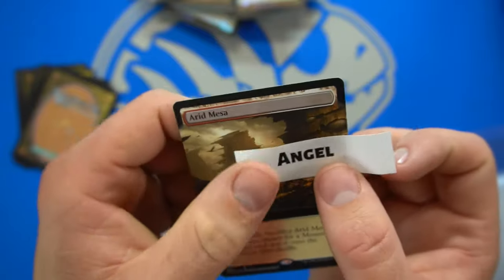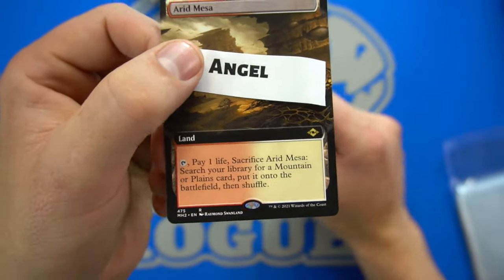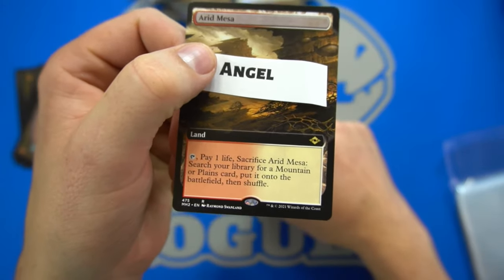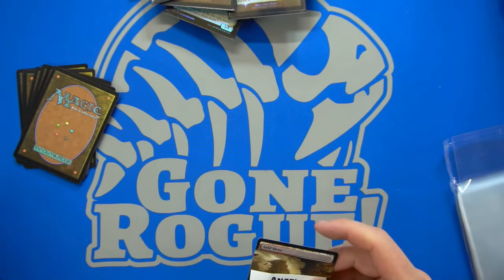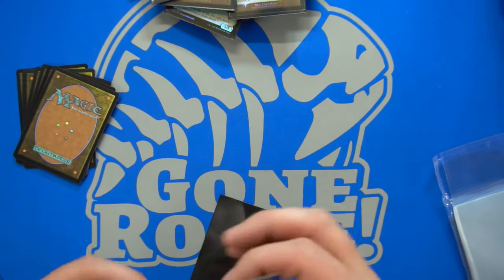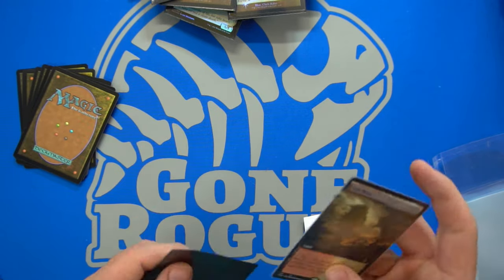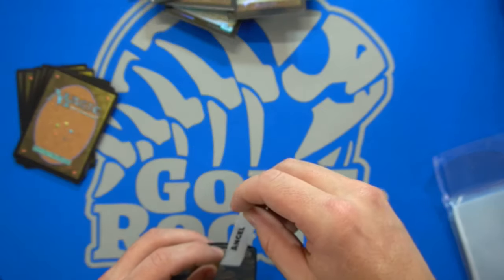Oh — Arid Mesa for Angel! Look at that, there's our second one! Arid Mesa for Angel — or Anjel, don't know how you say your name. This one's a full art and it is pretty. That is a good card. Get that in a perfect fit. So it's our second fetch — so far two fetches per box. Not bad, not bad.